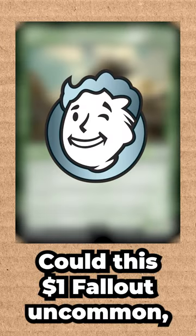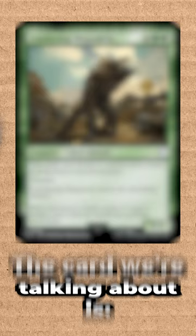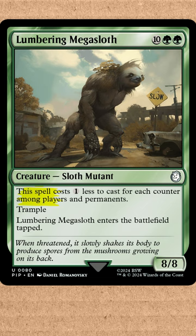Could this $1 Fallout uncommon create a new deck in Legacy? The card we're talking about is Lumbering Megasloth, a 12-mana 8/8 with trample that ETBs tapped but costs one less for each counter among players or permanents.